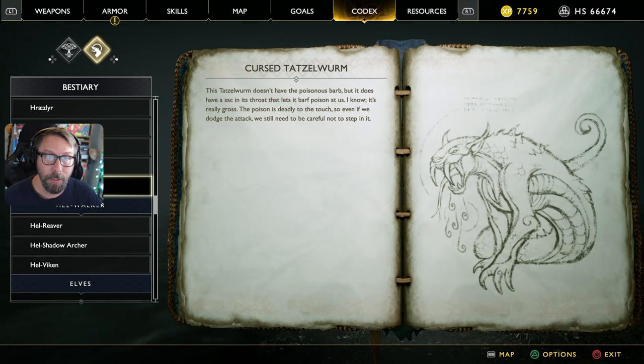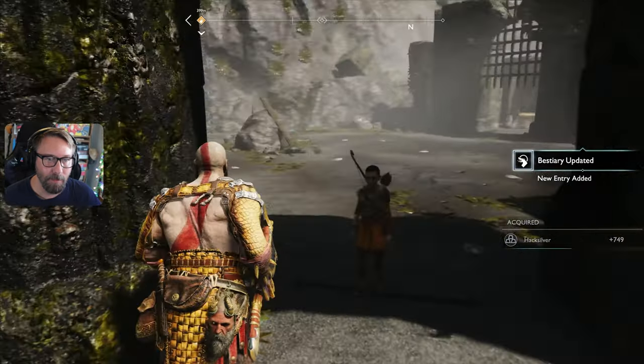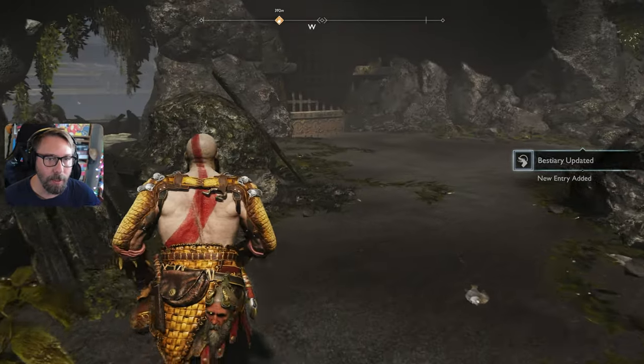The cursed Tetzelwurm — this one doesn't have the poisonous barb but it does have a sac in its throat that lets it barf poison at us. The poison is deadly to the touch, so even if we dodge the attack we still have to be careful not to step in it. I think we did just fine there.